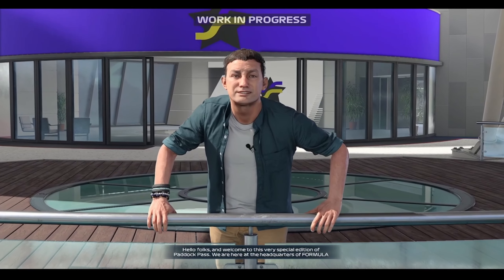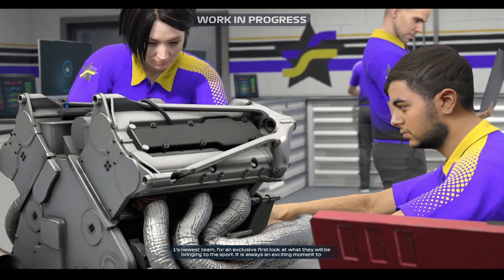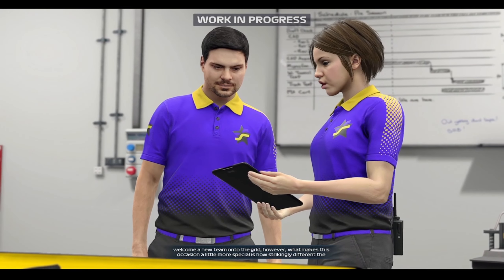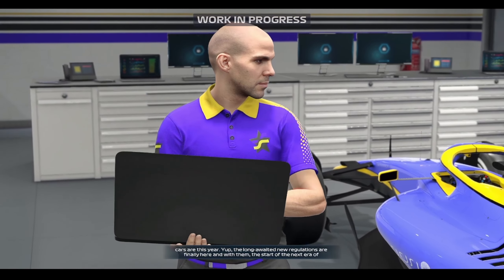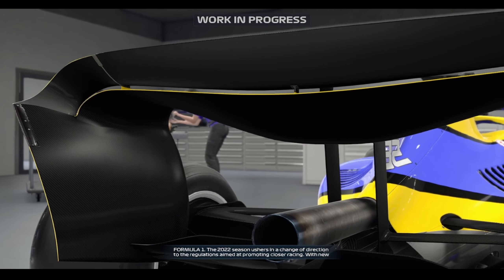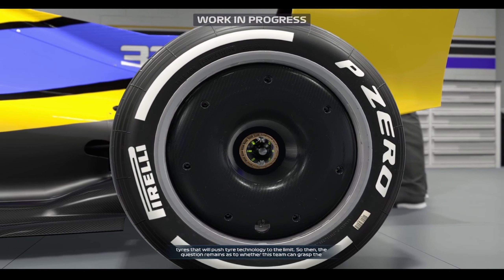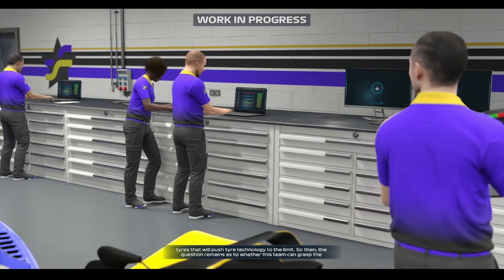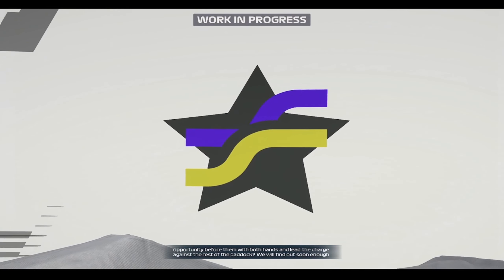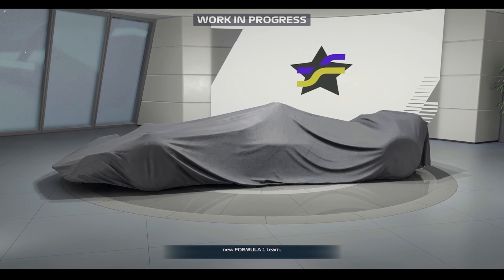Hello folks and welcome to this very special edition of Paddock Pass. We're here at the headquarters of Formula 1's newest team for an exclusive first look at what they will be bringing to the sport. It's always exciting to welcome a new team onto the grid, but what makes this occasion special is how strikingly different the cars are this year. The long-awaited new regulations are finally here, ushering in a change of direction aimed at promoting closer racing — with new aero additions including swooping front and rear wings and new eye-catching 18-inch low-profile tyres. Let's see the unveiling of the team's car and meet the owner.